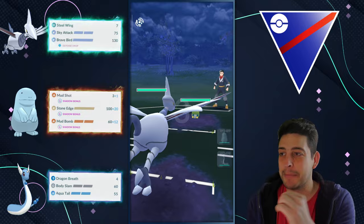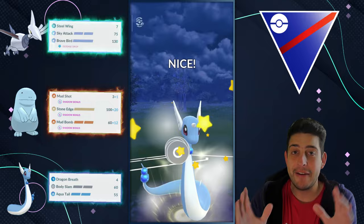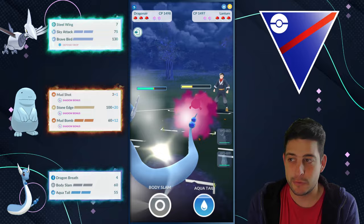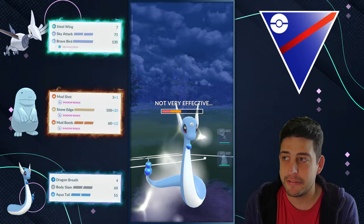Into the next battle with Charizard up in front — another very bad lead for us. Everything is resisted, nothing to do here, so my Dragonair comes in as the aggressive switch. However, my opponent responds with a Lanturn, but in the process they've farmed up so much energy on that Charizard. Hopefully we can have the upper hand if we can farm down in the process, and we absolutely can.